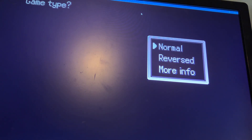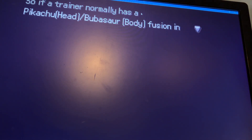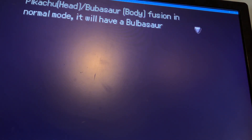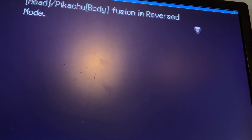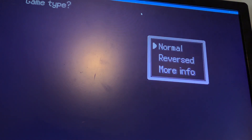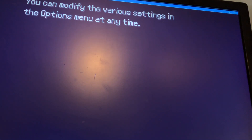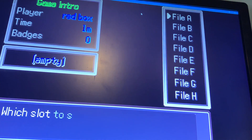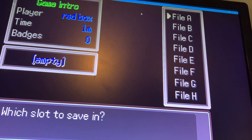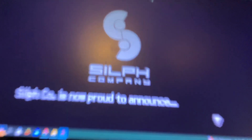Reverse mode - we might see less custom sprites. Game type normal. Yeah, autosave. Which slot to save in? Red Box saved the game.